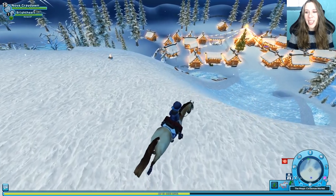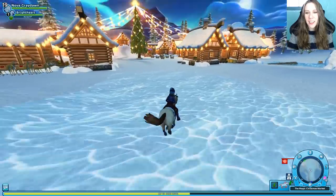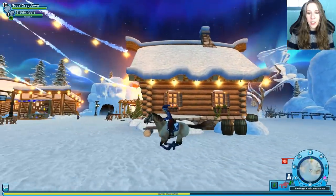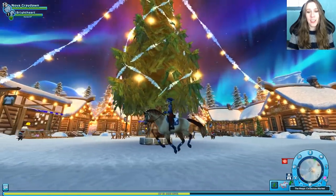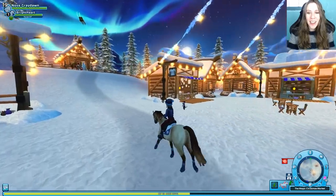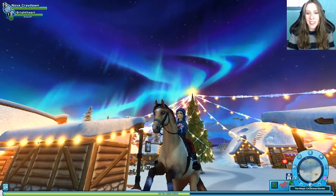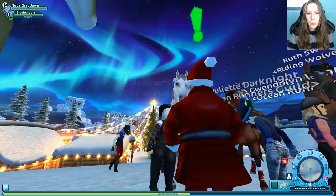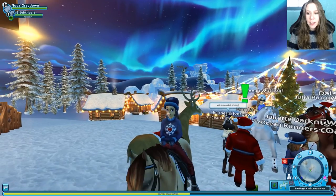Down this big slide — here we go! Whee! Brightheart really gets to stretch his legs going down that slide. This is adorable. Look at that tree — that's magnificent! Oh, look at his forelock moves when we're running. That's fantastic.